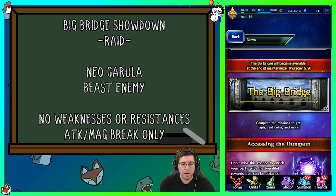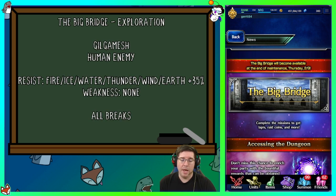There's also the Big Bridge Exploration. The final enemy is Gilgamesh, who is human and resistant to fire, ice, water, thunder, wind, and earth at 35%, with no weaknesses. So you either want to bring a non-elemental team, a dark team, or a light team to take him out. It's an exploration event and these haven't been too challenging lately. Notably, it is a human enemy — and lots of what we're dealing with this week is human as well.